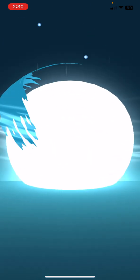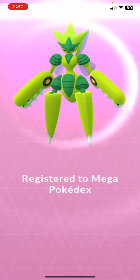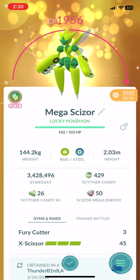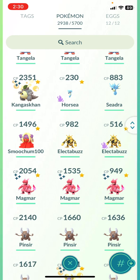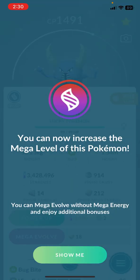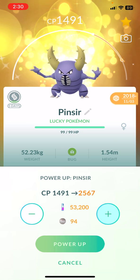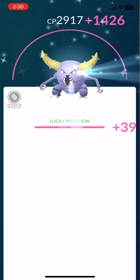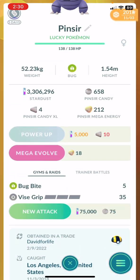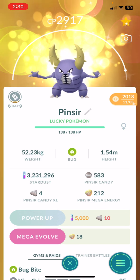I should have powered up before. There we go — shiny Slowbro! I still haven't done a second charge move for every Pokémon because it's pretty much a new attack. I do need to give it another charge move. How do you not — you're disrespecting this Pokémon, man. Sometimes I be disrespecting Pokémon. I haven't maxed out my Pinsir. Let's do that — it's shiny too. There you go — shiny Pinsir lucky too. Second move? Yes, give it a second move. Don't disrespect Pinsir like that.